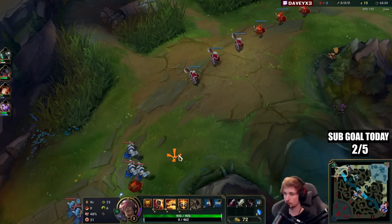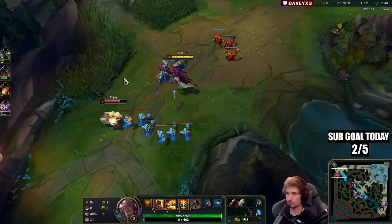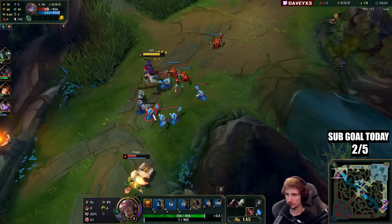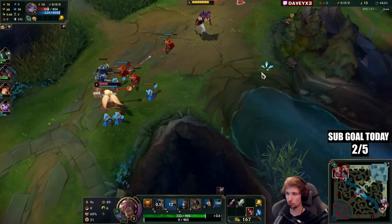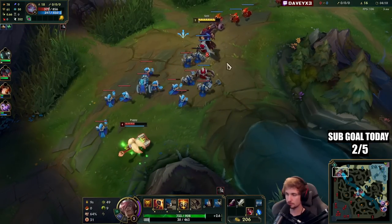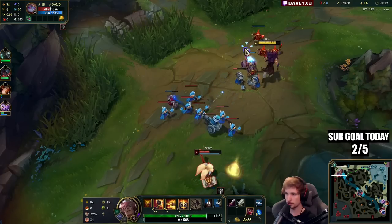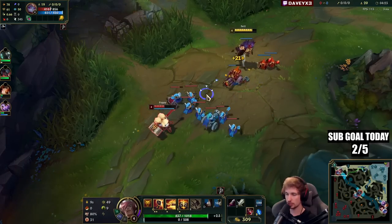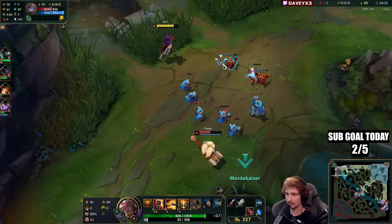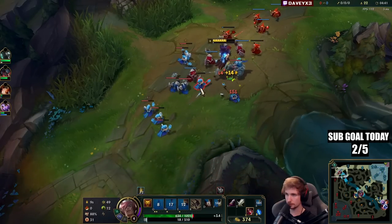Perhaps maybe if he overextends we can also get a kill on him — we'll find out. I immediately walk up, just getting the W out, popping the damage, then back off again. I don't want to get hit by the coin and take the damage. Seems like the jungler is currently up here. I want to thin out the wave a little bit — I don't want the wave to crash into my tower too hard, because otherwise freezing will become impossible as I'd take too much damage. Looks like he's going for the cannon.